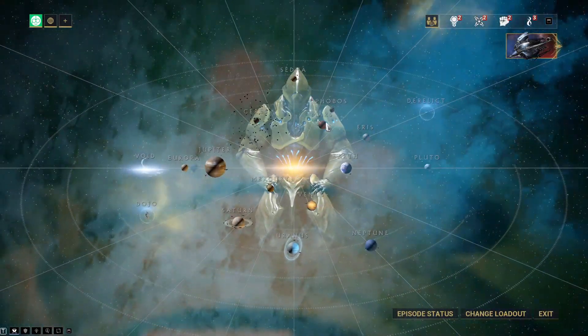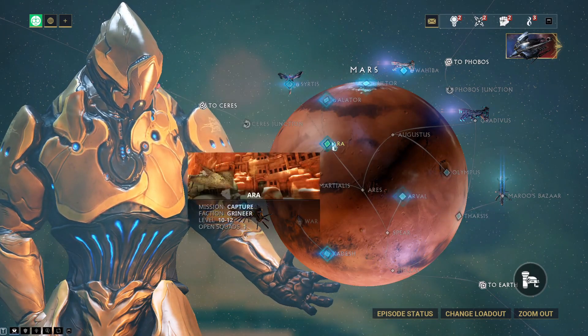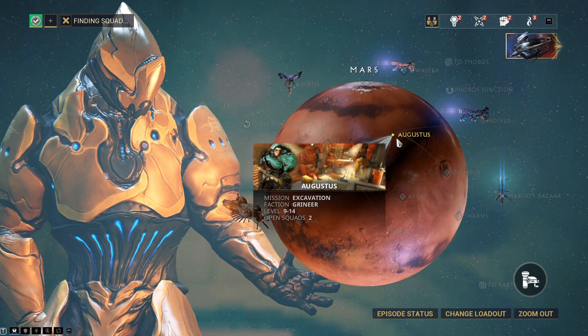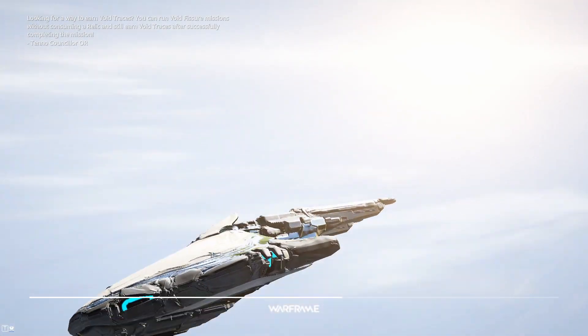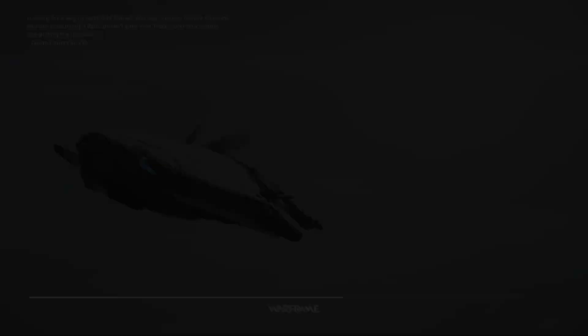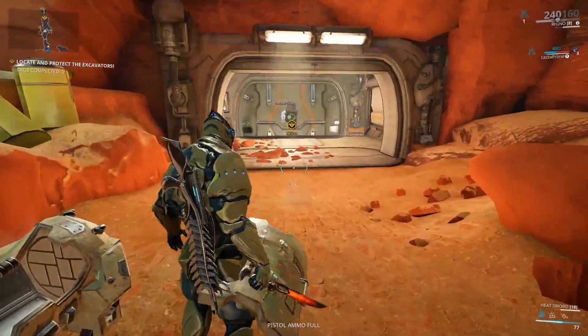So obviously we're going to go on Mars. My favourite missions to do are normally — let's just do an evacuation. Evacuations are good for it. The best thing you need to do is load up your minimap by pressing M when you get in, and you're going to be looking for the Cephalon Fragments.